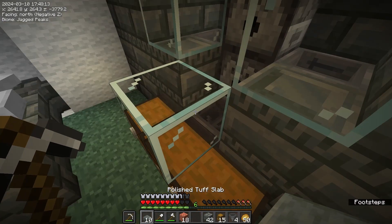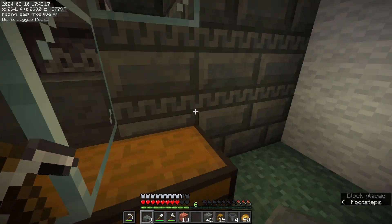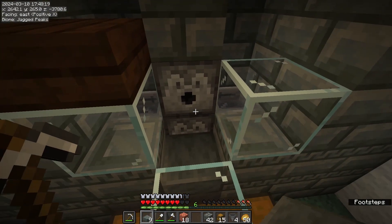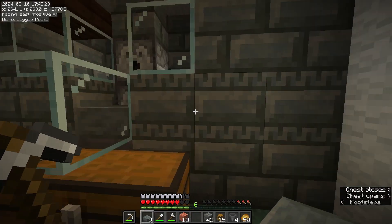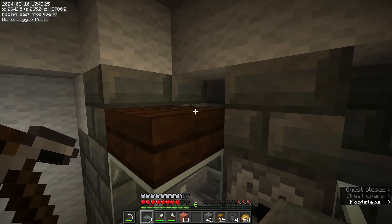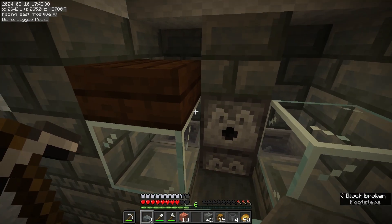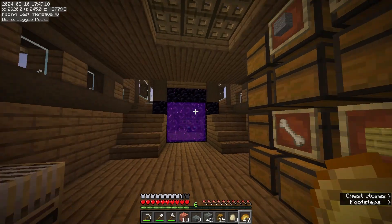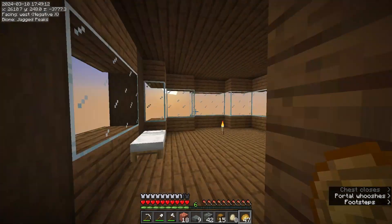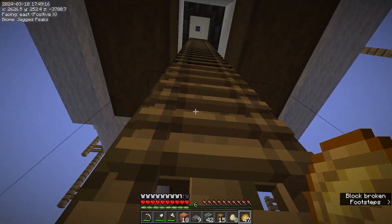I should use the polished one. Now I'm gonna go find some eggs — hopefully I have enough in my storage system to at least get one chicken to spawn in there, just to get this started. Turns out I only have eight eggs. I think it's a one-in-eight chance to get a chicken, so hopefully that's enough and I don't have to go finding chickens.